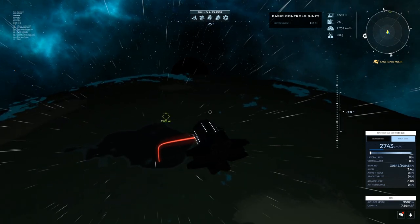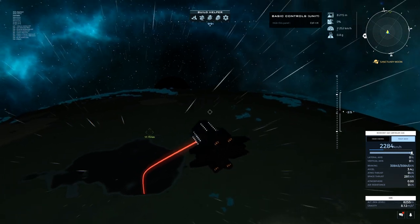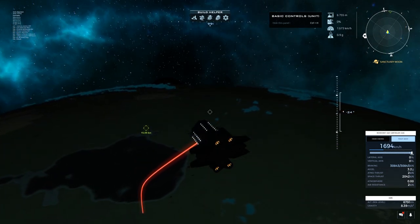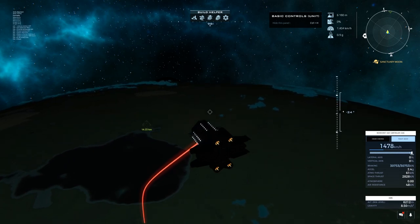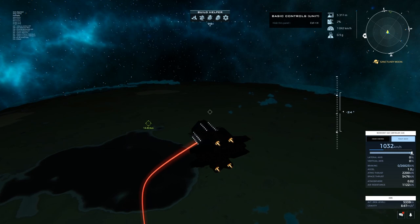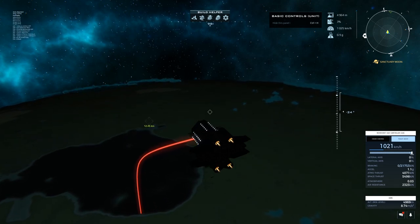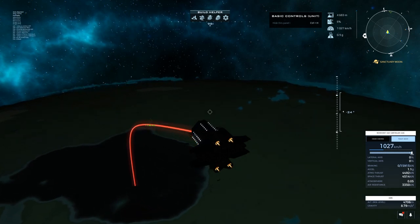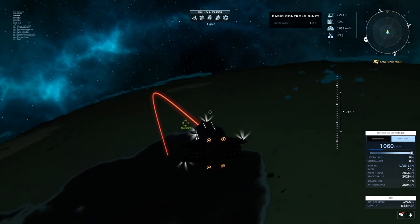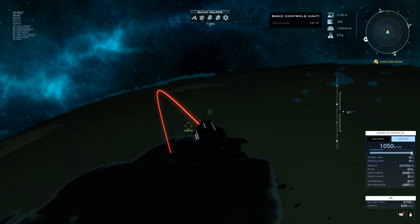I'm going to start slowing down a little bit more. While I'm slowing down I'm going to go to full throttle. Now that I have full throttle I'm at 1,000 kilometers an hour. I'm going to keep tapping my brake so I don't get beyond 1,000 kilometers an hour as I fall. My wings will catch and it'll be a smooth little transition into the atmosphere.